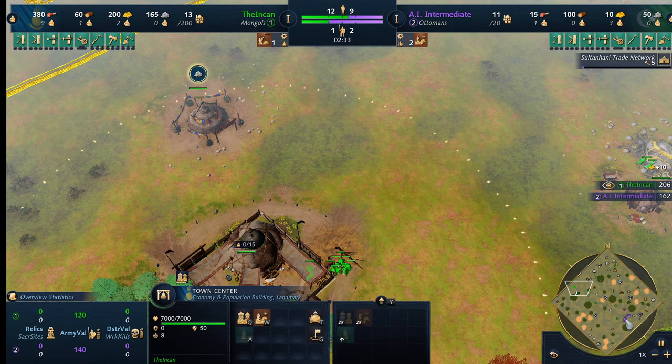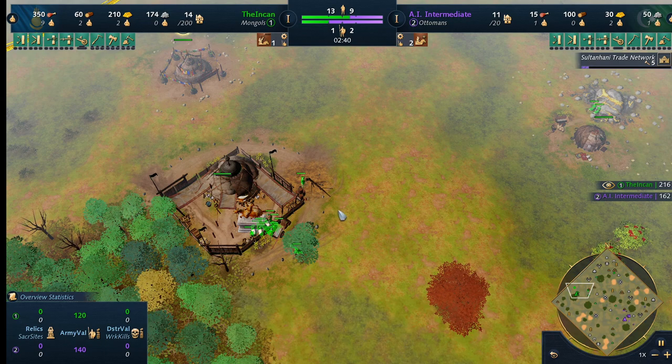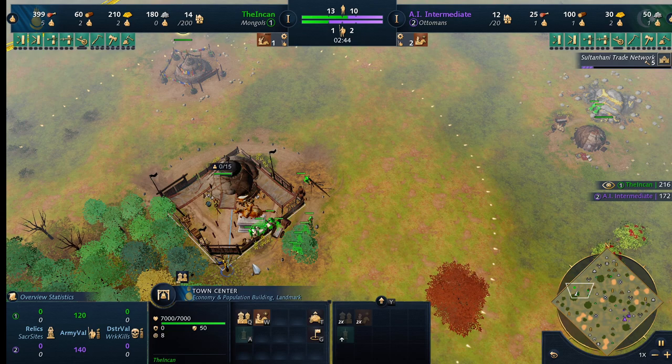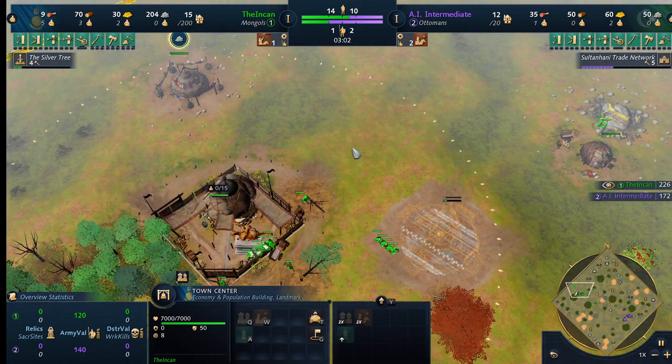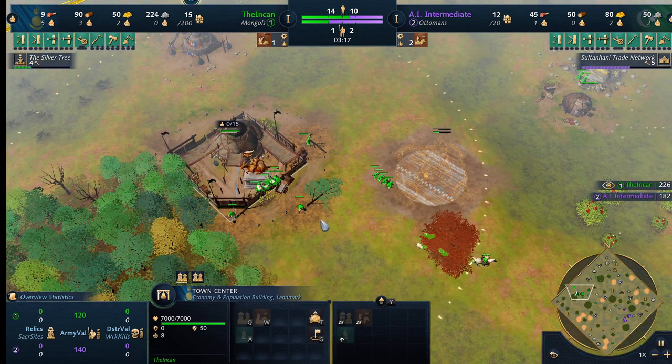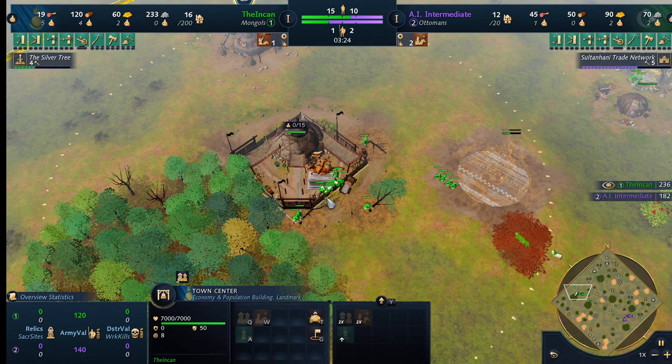From here we're going to rally our villagers onto wood. He's tapping up with four villagers — we're just scouting with the Khan. Send him to a different tree. A little bit of a mistake. A little bit late on our age-up timing as well, because of little errors with not moving villagers right onto the wood as fast as possible. Sometimes a little further walking time to gold or to the oeuvre affects your age-up time as well.